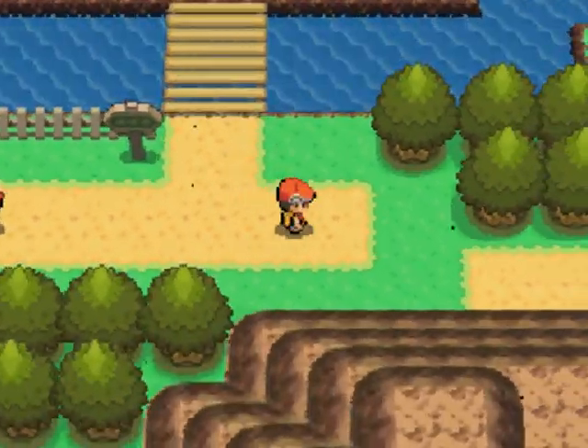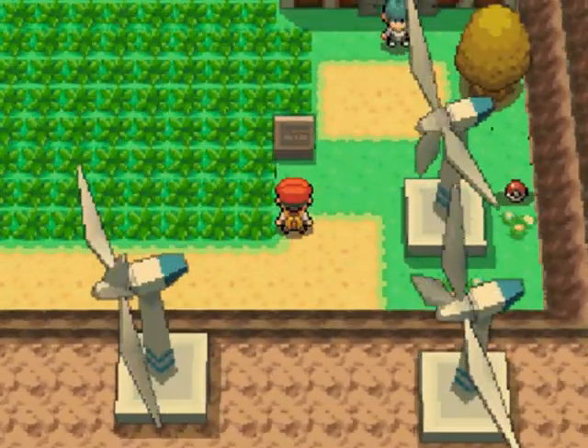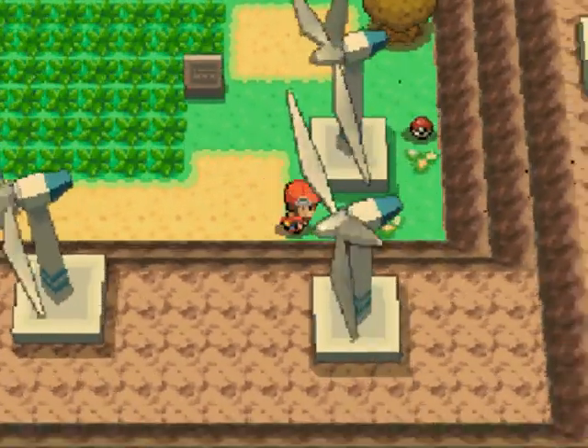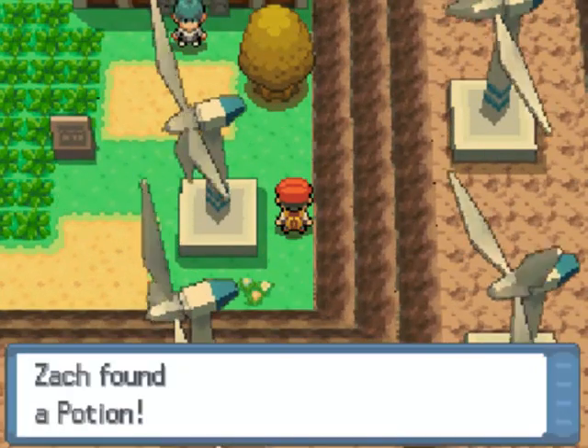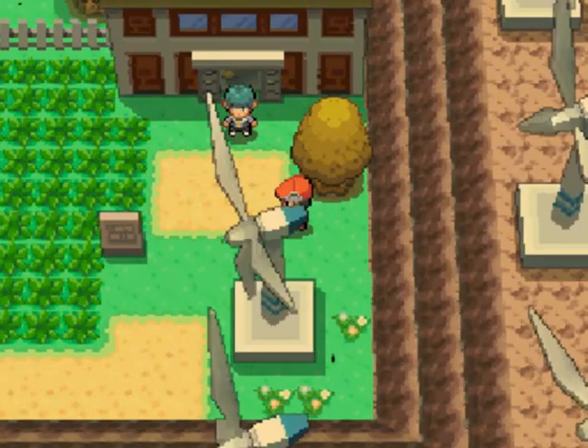We can't go there yet — there are two Galactic Guard stations there. And here we are at Valley Windworks. On Fridays, you can find the Pokemon Drifloon here. But every day you can find a potion here — only once though; once you get it, it's gone.